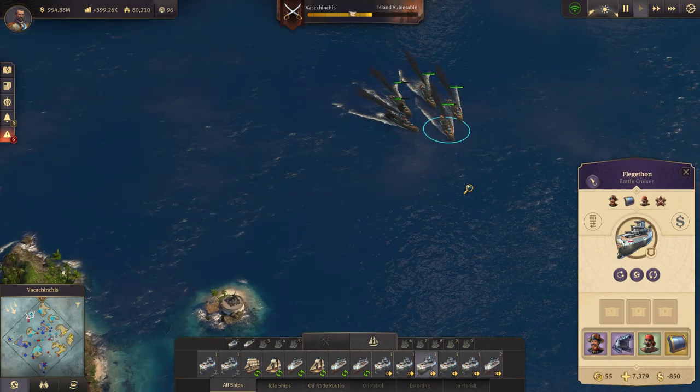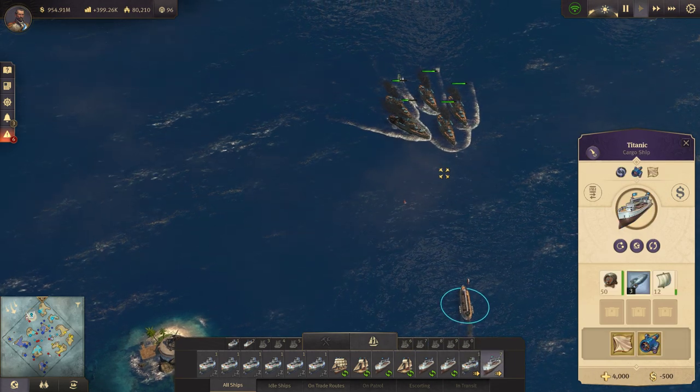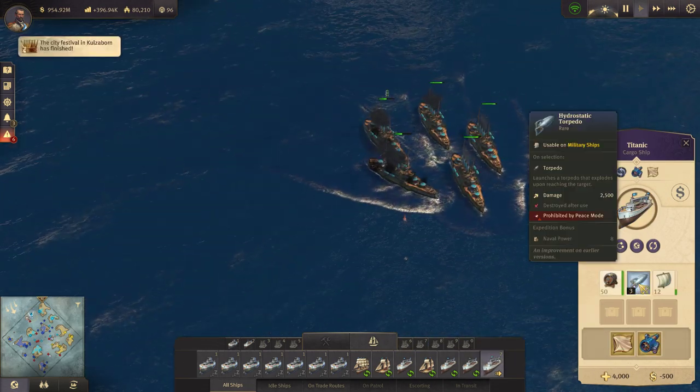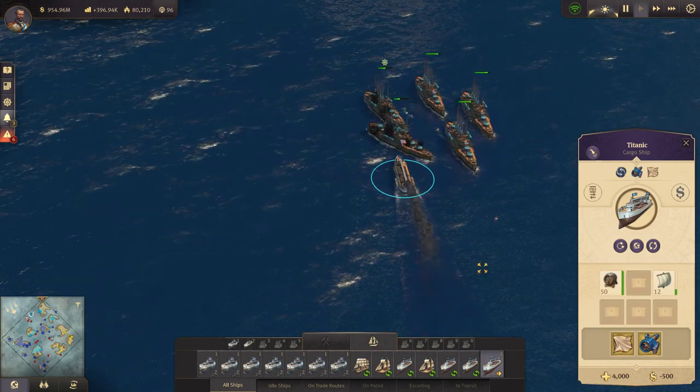Actually, I'm going to give the torpedoes to somebody. Who can take the torpedoes? Regius, you've got it. Poor Regius — let's give him the torpedoes here.